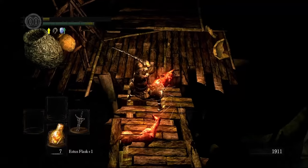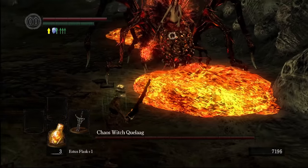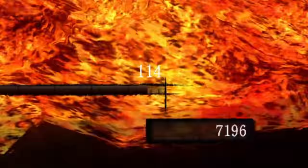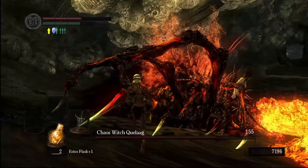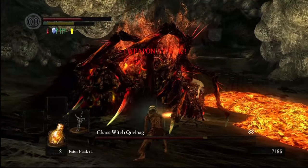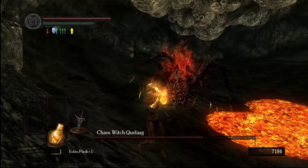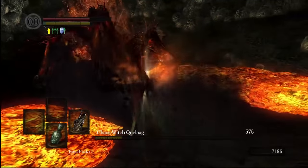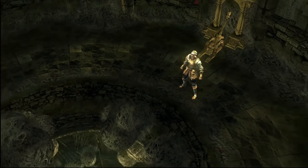I do some minor panicking while traversing Blighttown, grab Power Within while simultaneously testing out the greataxe a bit more, then get to work on defeating everyone's second favorite spider lady. Looks like we're finally starting to hit the damage falloff. This isn't a simple problem to solve either. For those unfamiliar with the dragon weapons, many players call them trap weapons for one reason — they do great damage in the early game but don't scale with stats. They also aren't easily upgraded, since they require dragon scales. We're not quite in the danger zone just yet, but it's definitely getting closer. But with Quelaag out of the way, that's both bells rung. Time for Sen's Funhouse.